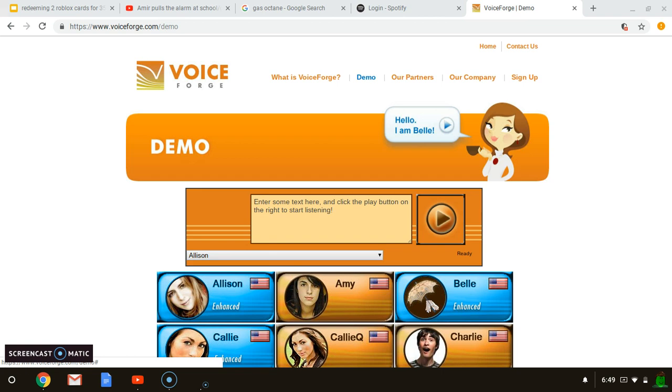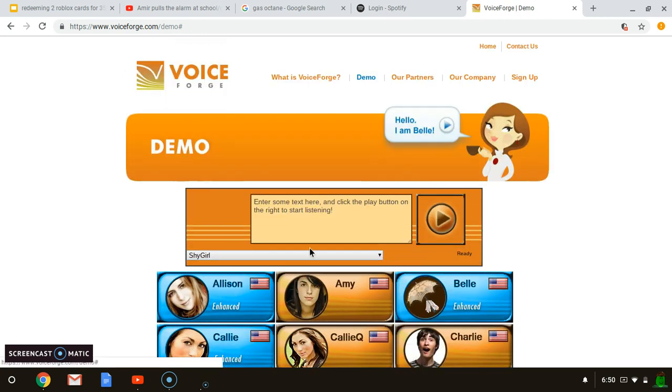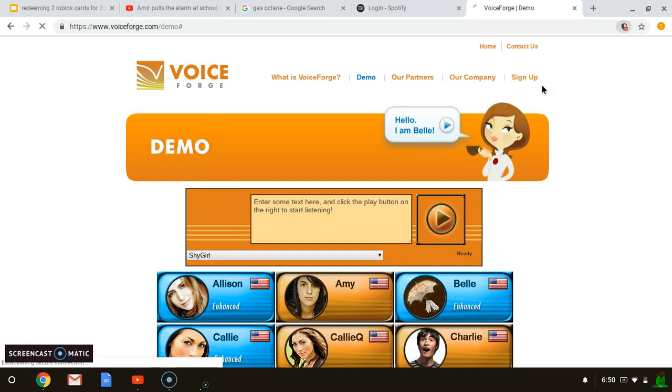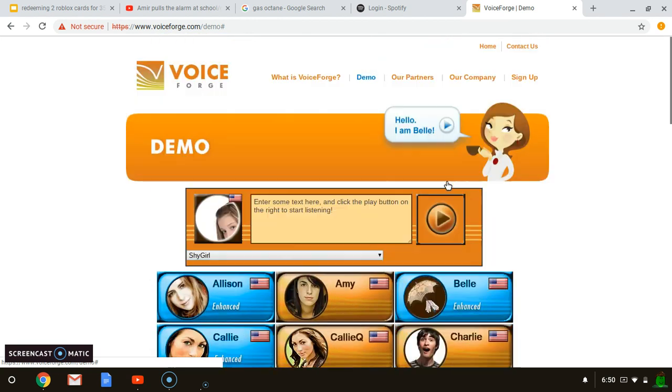Voice Forge is not working. I'll select a voice and show you — it won't work. To fix Voice Forge, all you have to do is click right there on 'Load and Save Scripts', click Load, and let's try now. Okay, now that's how you do it.